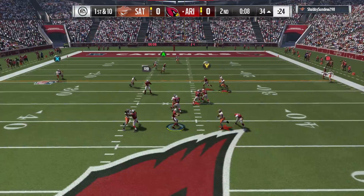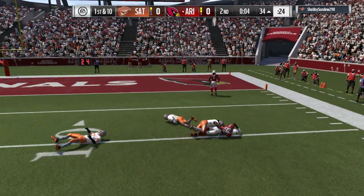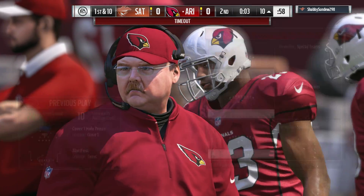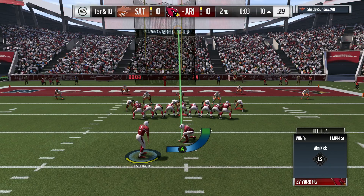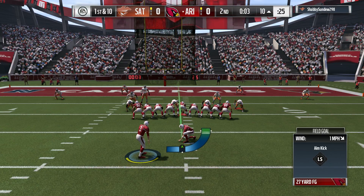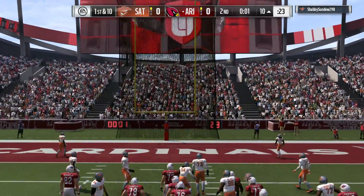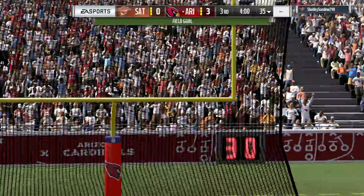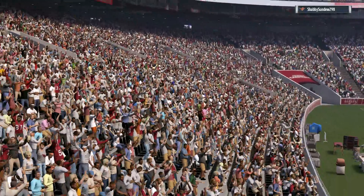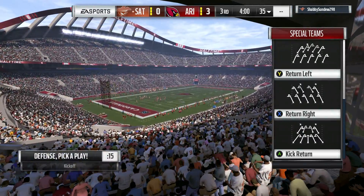On first and ten, here's Carr — complete to Brown on the right side, taken down before reaching the ten-yard line. Now a timeout by the offense as they step aside. And the kicker knocks it through the goal posts. Time for a break — we've hit halftime. Two quarters down, two still remain. This is the NFL on EA Sports.